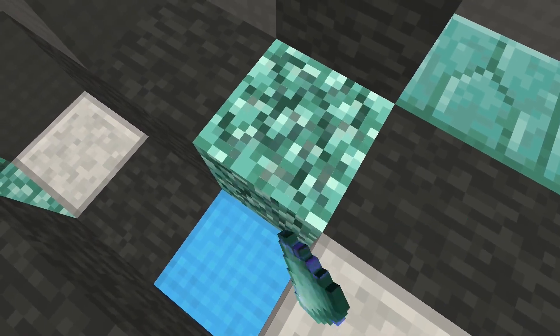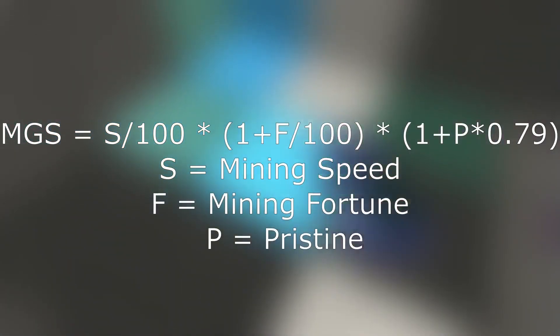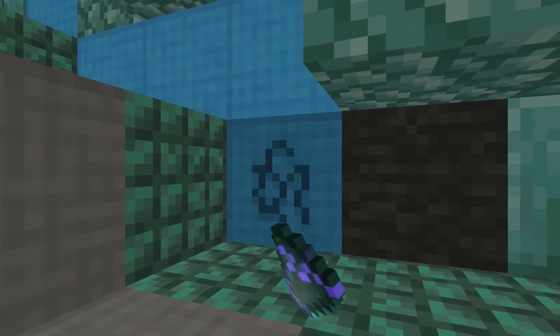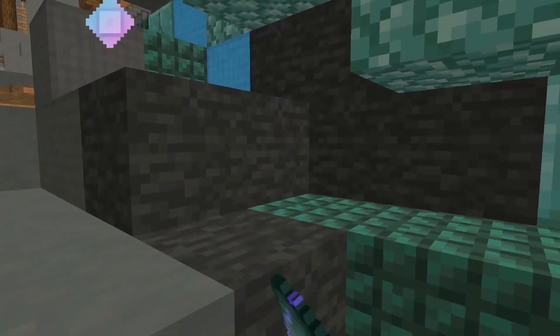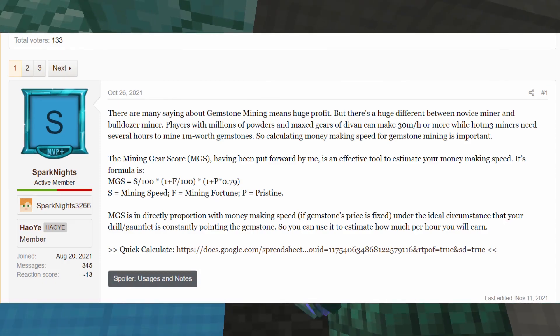If you are not sure about how much money you will make mining, I would recommend using this formula. All you need to do is multiply your answer with 1080 and 1800. You will get two values which are the average and highest possible number of coins you can make per hour. Shout out to Sparnights for this fairly accurate formula.